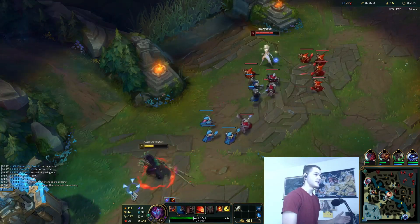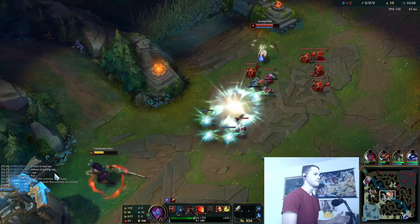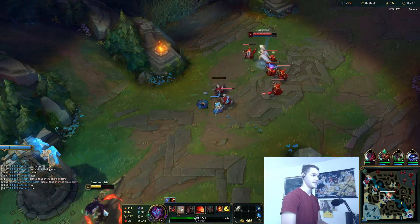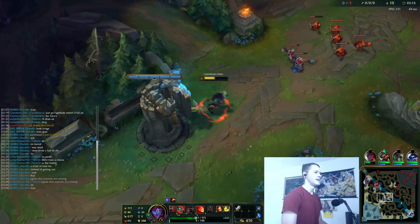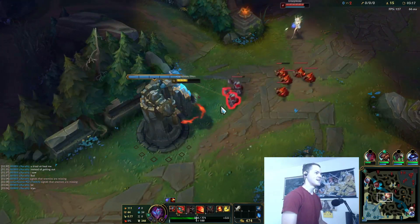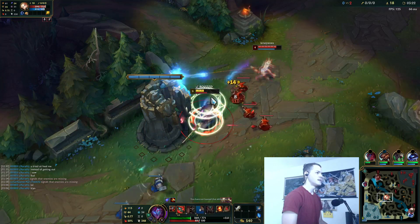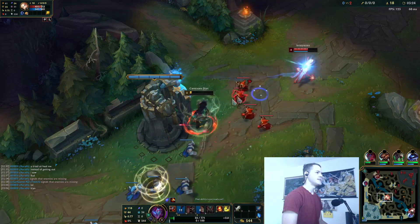So Galeforce as an item — Riot has always been saying to just rush Mythics, they're a really good first item. And all Tryndamere players just kind of ignored that. But Galeforce is the item that gives you a dash.